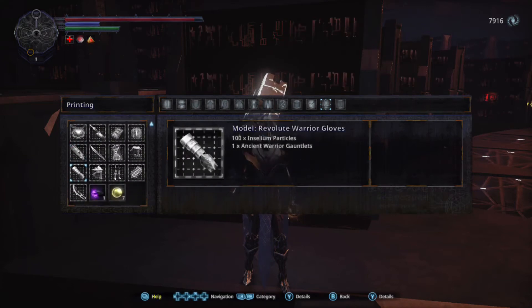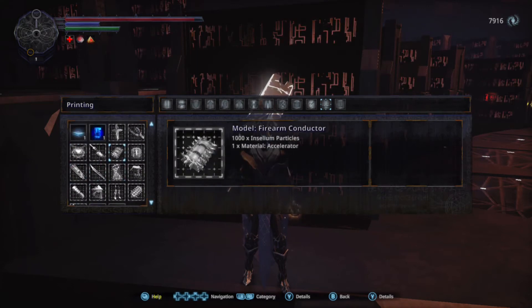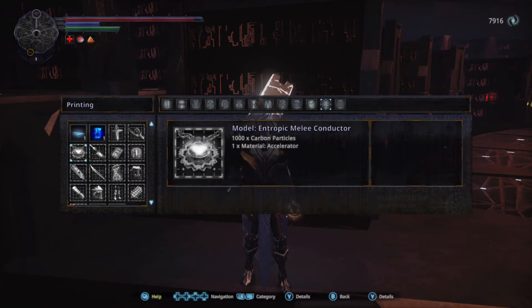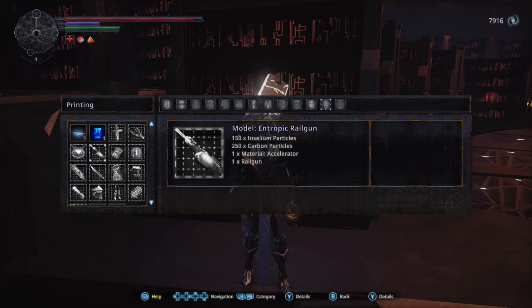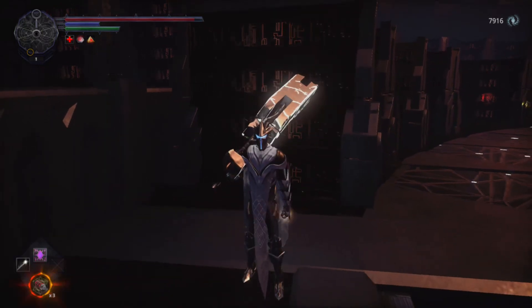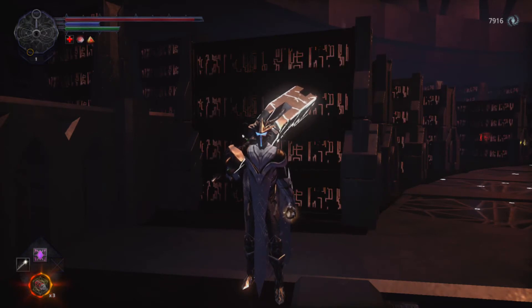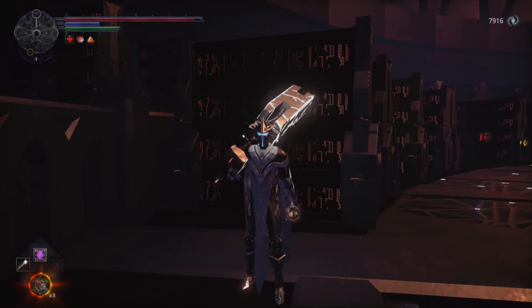I'll go into the inventory real quick to show you what they require to make. The Induction Melee Conductor requires 1,000 Axium particles and one Material Accelerator. The Model Entropic Melee Conductor requires the exact same thing.